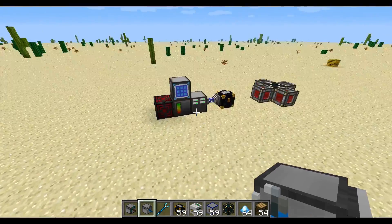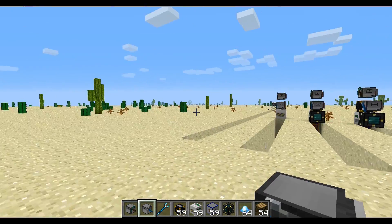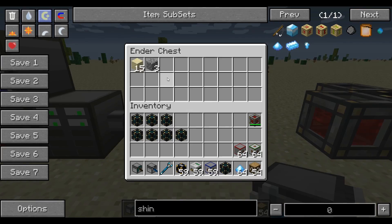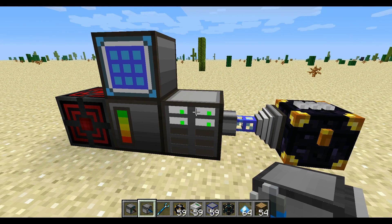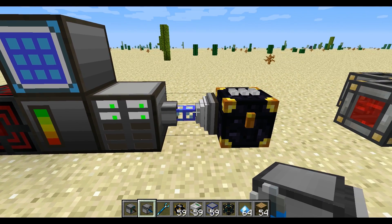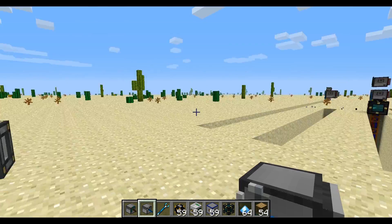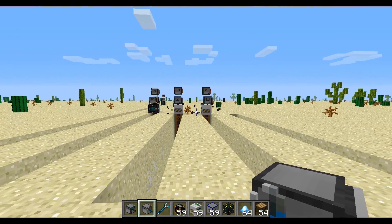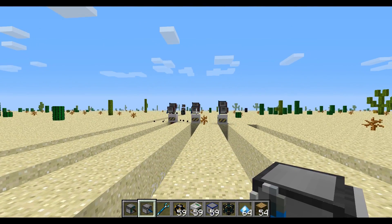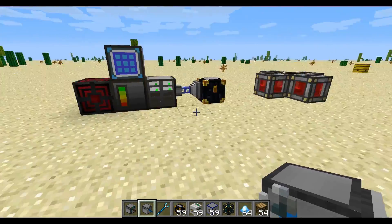In the back end, we've got an ME system, and this ender chest is set to the same combination as all of those, so you can see the resources coming in. If you're using an ME system like this with an import bus, make sure this is set to move stacks of items. If you don't, you're going to have not enough room in the tesseracts or in the ender chest, and then items are just going to fly everywhere all over your world and your server admin is going to hate you.